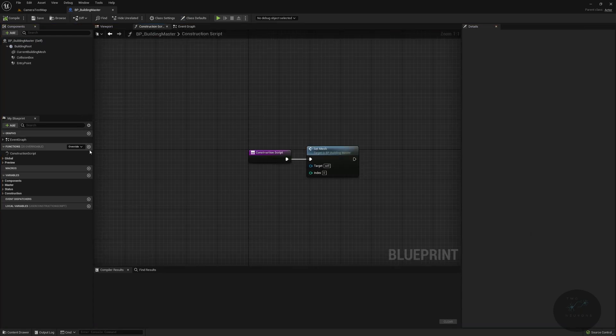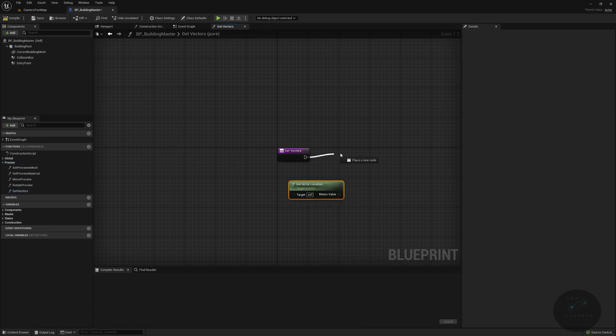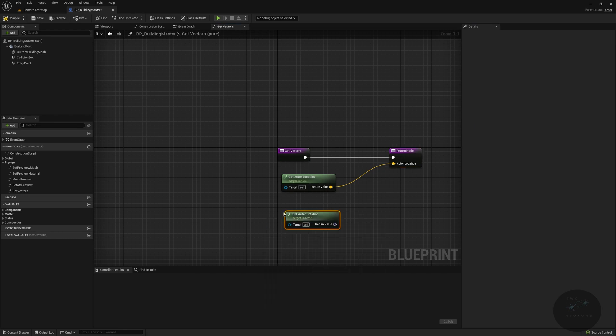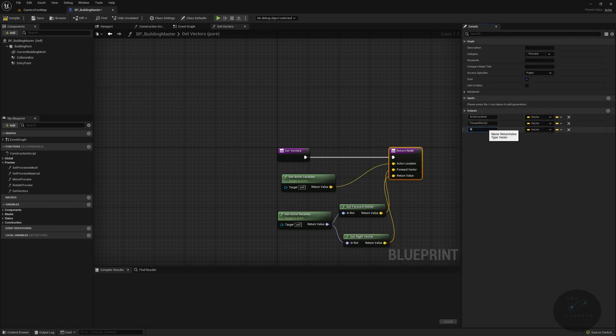We are going to create a bunch of functions. We'll start with Get Vectors, which is a pure function that goes into our previews and will return our actor's location, what direction it's facing, and its right vector. To do that, we use Get Actor Location and plug the return value into the return node for our actor location. Then we get Get Actor Rotation, from which we get Forward Vector and Right Vector, plugging each into their respective return outputs.